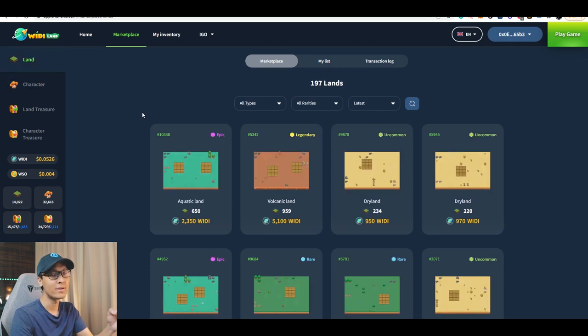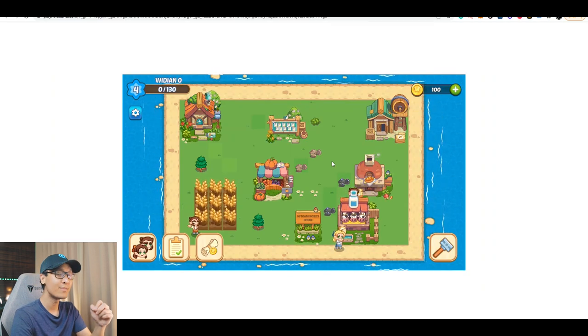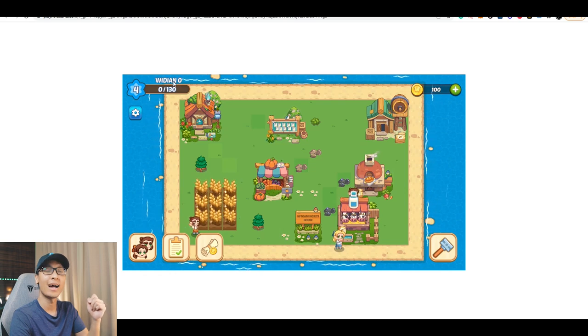As for the land, the land will give you different kinds of crops. I'm not too sure yet whether the epic rarity, the legendary rarity, and the uncommon rarity will be of use since I'm only at level 0. But I'm pretty sure the land will be much more useful once you have reached a higher level.